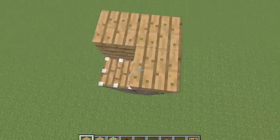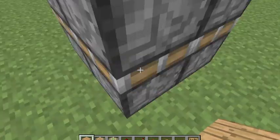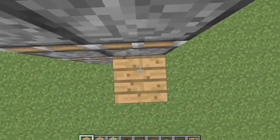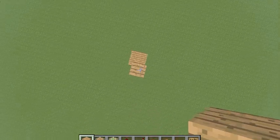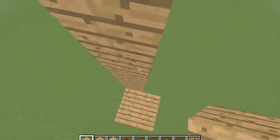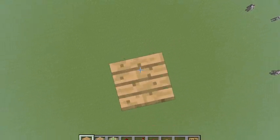And on top of that, you want to place four regular blocks — any block you want, really. And here you just want to put blocks up all the way like this, and you want to go up about twelve blocks above that too.